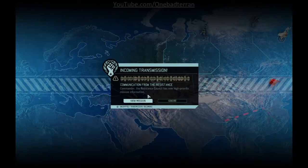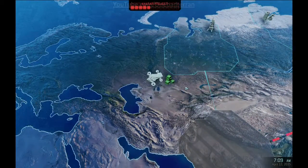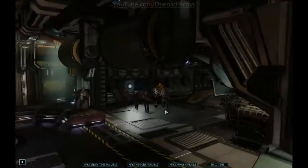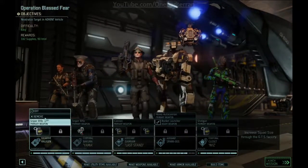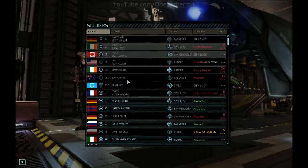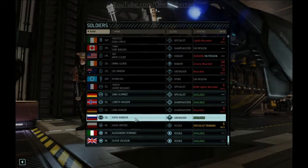High priority mission — wow, we will be rolling in supplies this next chunk. Holy cow. The Spark is only 2 HP down, okay, very good. Is there anything else we could bring? Lightly wounded: Priestess, Dara Lynch — cool. We could bring another Grenadier actually.